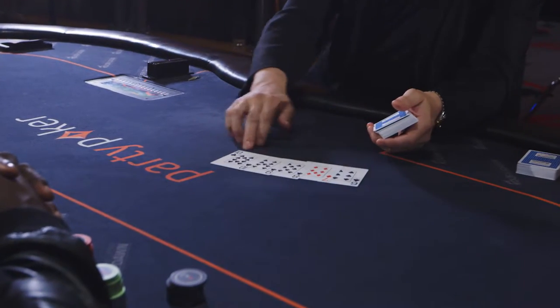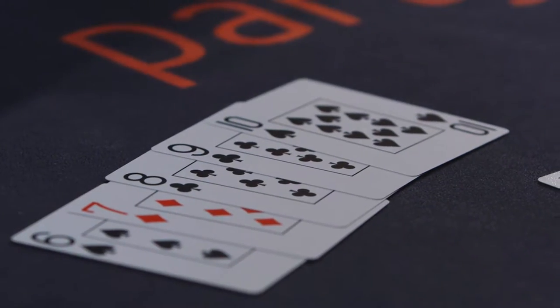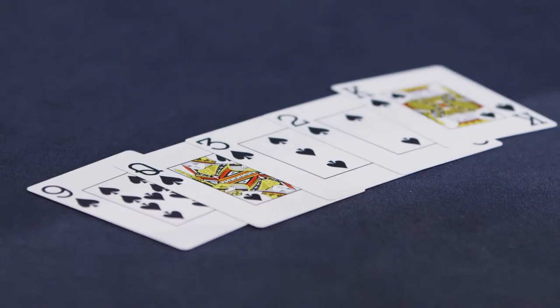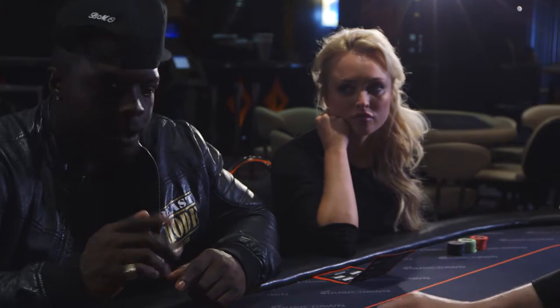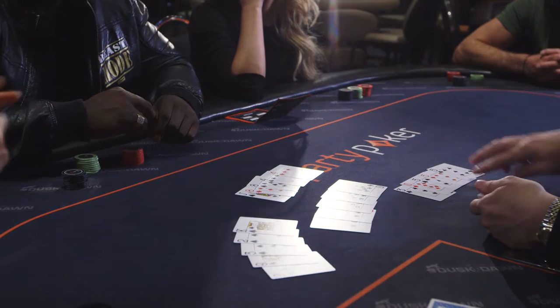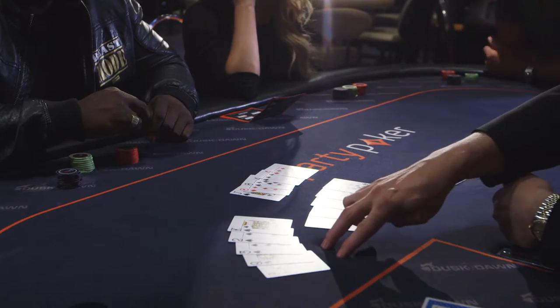Hand rankings — you need to make a five-card poker hand, and the best five-card hand wins. Here's an example: this is a straight — any five cards in order. Here we have three of a kind. Here we have five cards of the same suit — that's a flush. One other example is two pairs. In order it would be: two pairs, three of a kind, straight, and a flush.